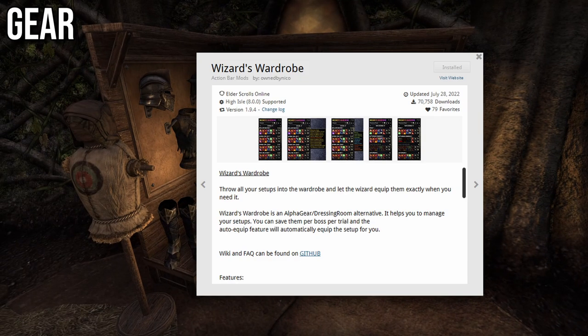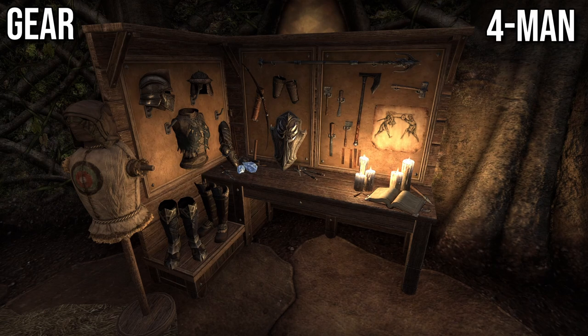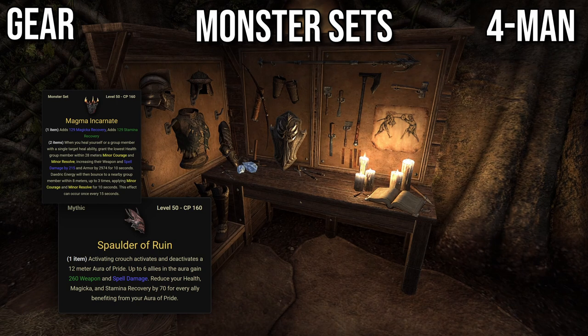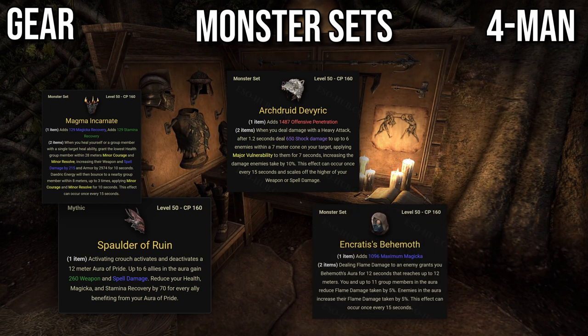Gear. I'm using the Wizard's Wardrobe add-on to quickly swap between setups, but I'll also talk about how to set up your gear if you don't want to use that add-on or if you're a console player. We're going to start with form and content, so dungeons and arenas. Against trash, your monster set choices are Spaulder of Ruin paired with One Piece Magma Incarnate — most reliable option, but reduces your sustain. Archdruid Deverick is in theory the strongest option, but in practice it's really bad against trash because it often bugs out on uneven terrain.